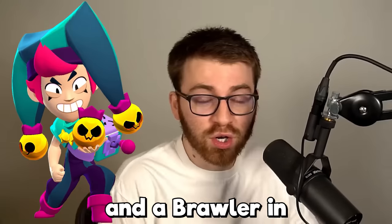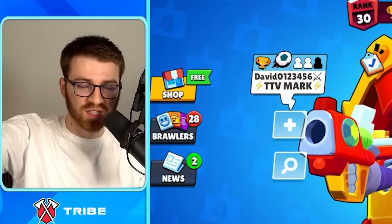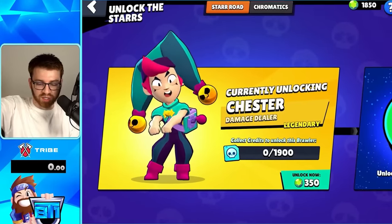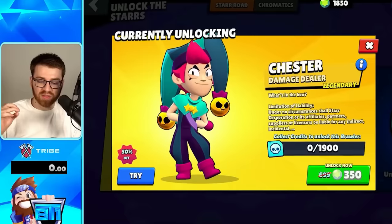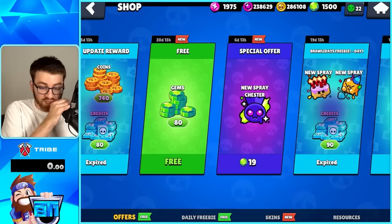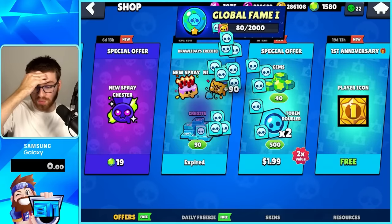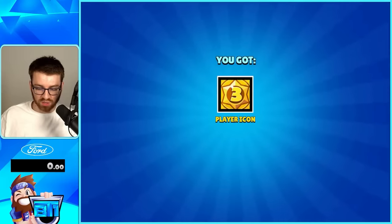The new legendary brawler Chester and a brawler in gray, which you can get for free, just came in this Brawl Stars update. The new system of unlocking brawlers is here. Chester is the first legendary, and it's half off. I'm a dirty gemmer, so we'll get Chester with gems. Free gems, let's go! We got these credits because it would have been cheaper to open the shop first.